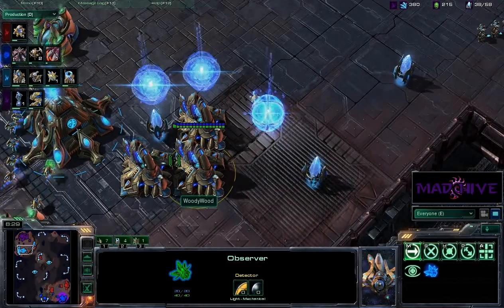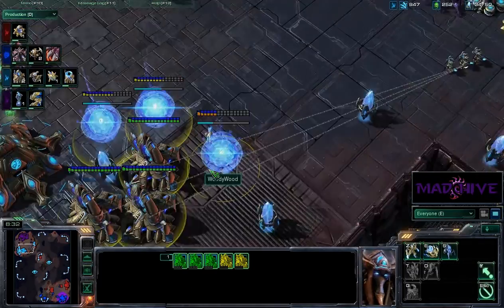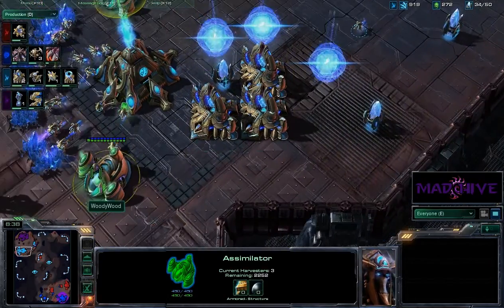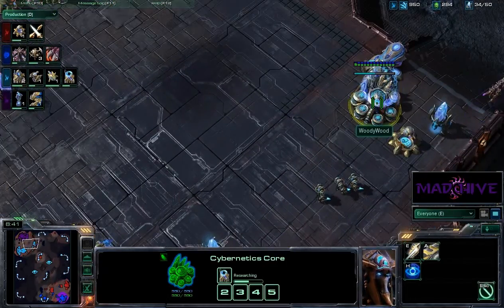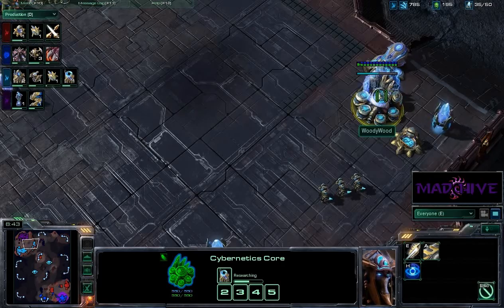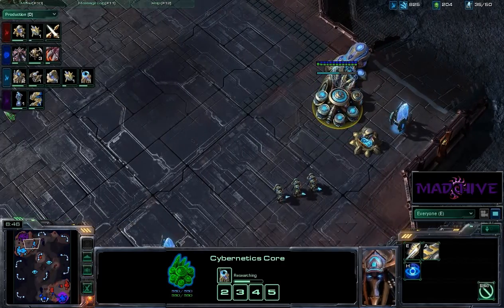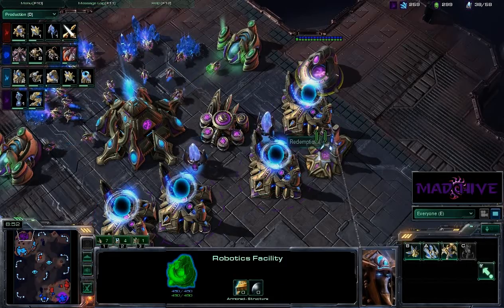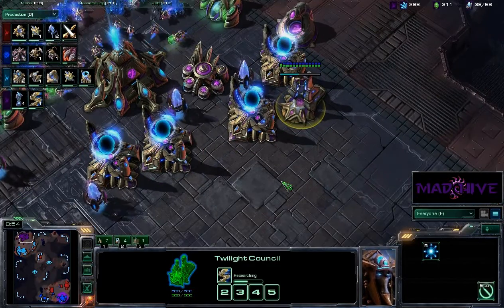Wait a minute — first of all, he's on one base. Second of all, he's got five gates. Third of all, his gas is so absurdly late that it's just not even funny. And he's getting warp gate technology. I don't really know what path Woody Wood is going here. And then we're going to get the Dark Shrine for Redemption X — who's going four gate into Robo, into Twilight Council, into DTs apparently.